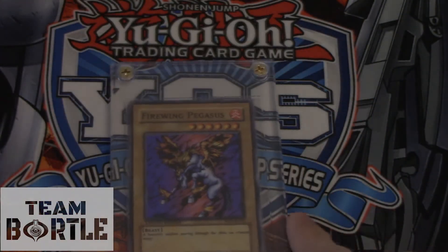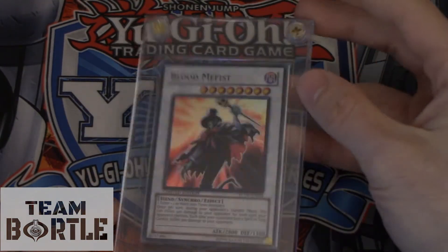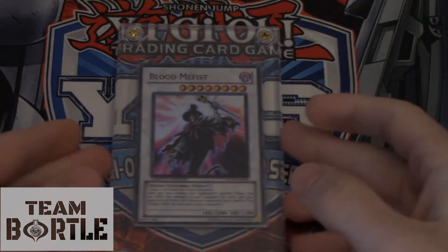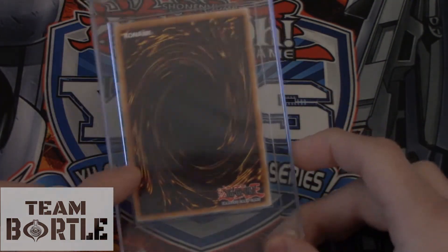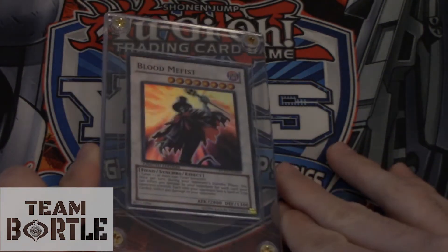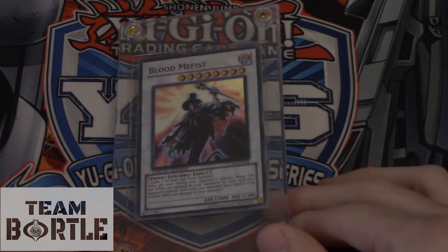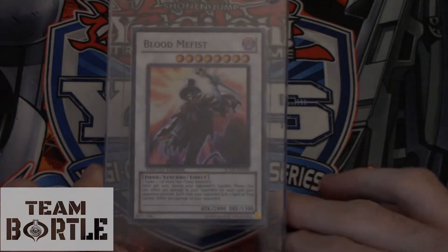Spot 8 goes to Blood Memphis. This card is amazing and is also featured in one of my deck profiles on the channel. It's so cool because it has 'Blood' in the name — probably the only Yu-Gi-Oh card with Blood in the name. If this card ever gets reprinted, it'll probably lose 'Blood' from its name. If you want this card right now, it's like $600 USD or you can wait to bid on eBay.